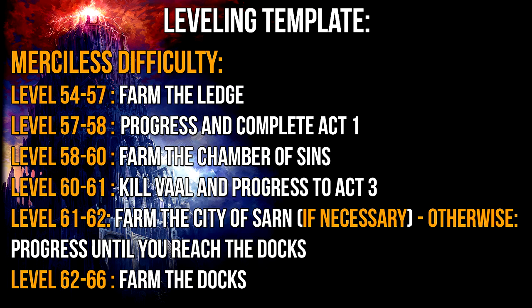While this isn't a gearing guide, let me quickly give you a tip here: get your resistances capped before you continue on. Now let's continue with the leveling guide. As you now stand in Lion's Eye Watch on Merciless difficulty you should be about level 54 to 55. From here go to the ledge and farm it until you reach level 57. When you have done that go ahead and finish Act 1. You are now in Act 2 and most likely around level 58 or so.